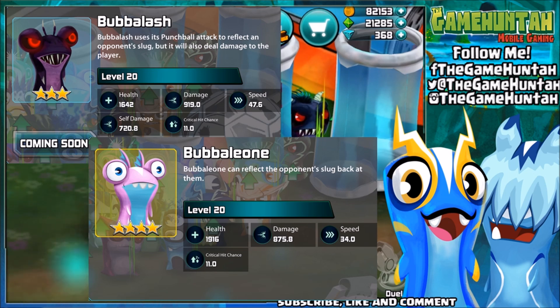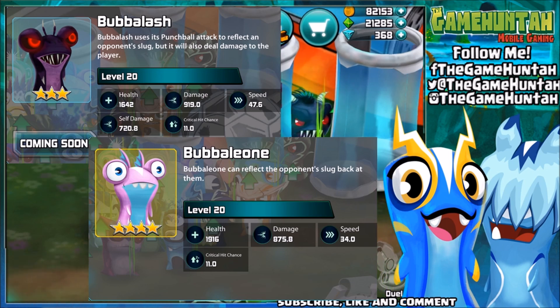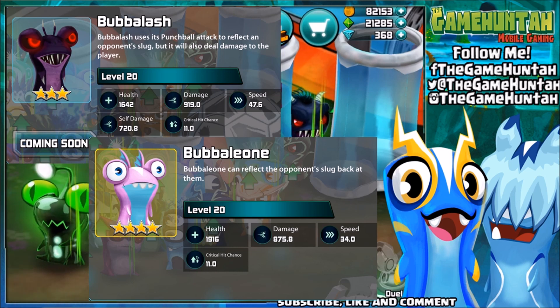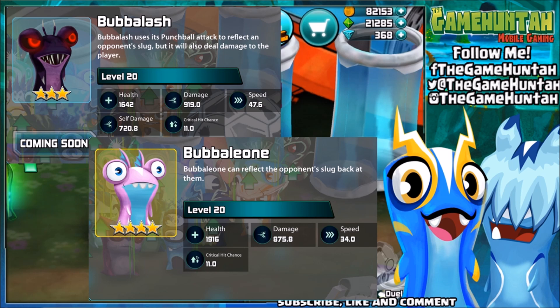Boobalash uses its punch ball attack to reflect the opponent's shots back, but it will also deal damage to the player. That's a classic ghoul ability. At level 20: health is 1642, damage is 919, speed is 47.6, and self-damage is 720.8 — that's a lot.